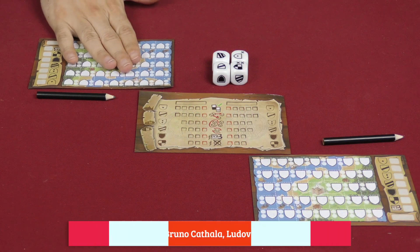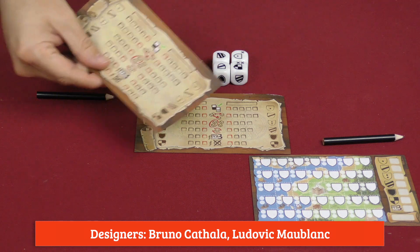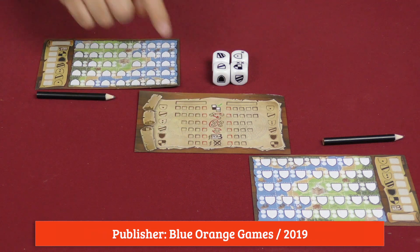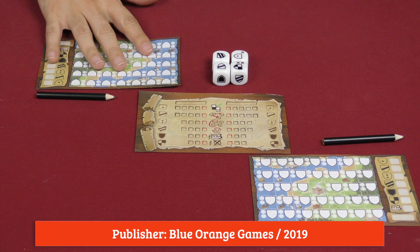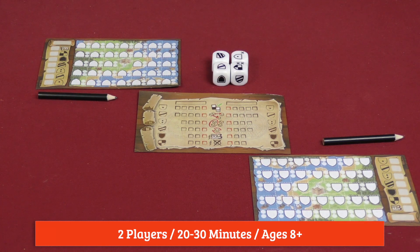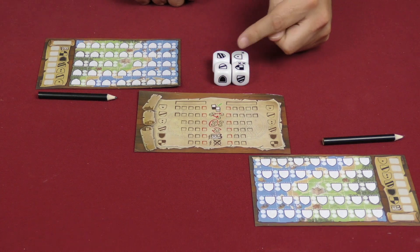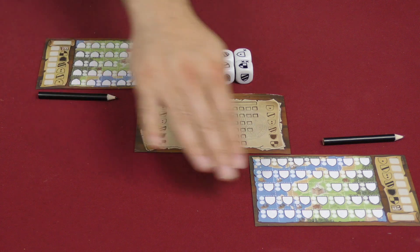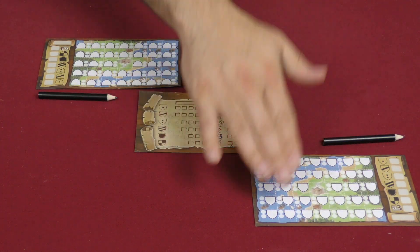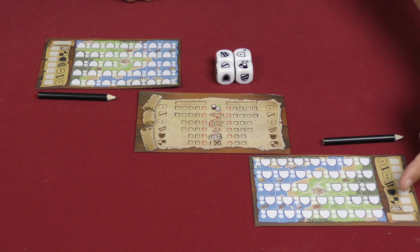To set up the game, we're going to give each player one of these player sheets. We're going to take another one - on the back it'll look just like that - and place it here with that back showing. Everybody gets a pencil, and then we've got the four dice. In the game, we are going to be rolling these dice, making combinations of two, and then writing those into our kingdoms here in order to get the highest score possible in the different kingdoms, which are here along the side.